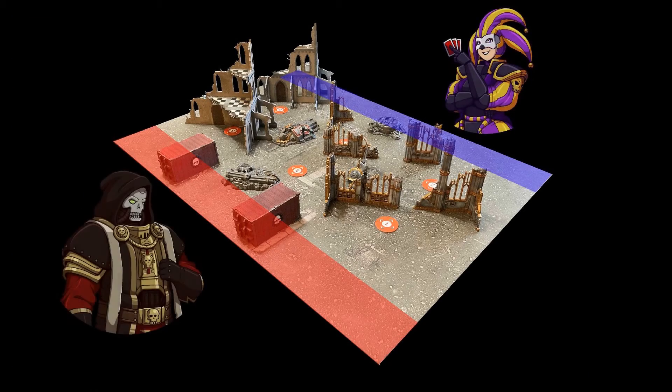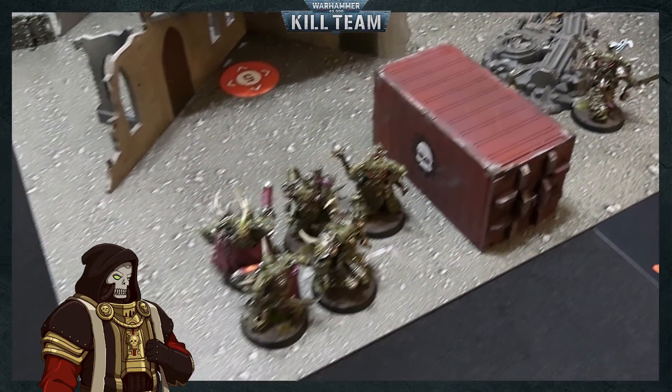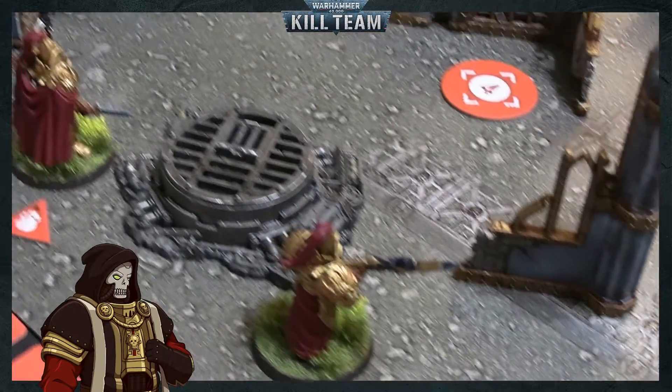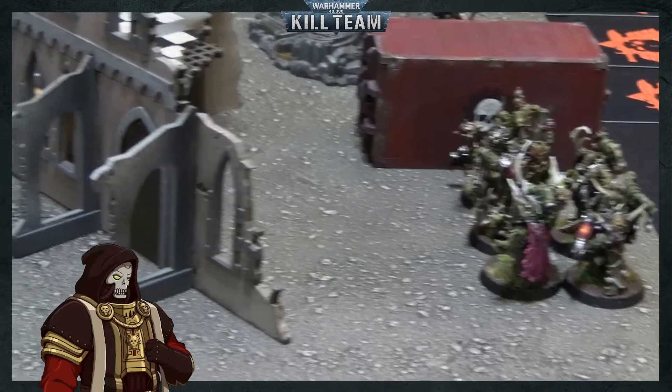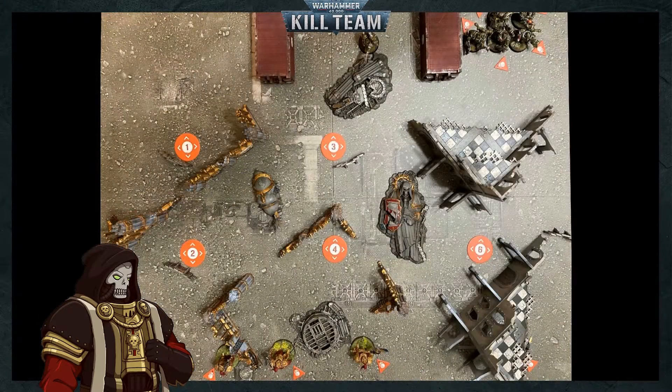After setting up the terrain, the board is ready. The Custodes deployed in the blue area and the Death Guard in the red. This is not an ideal mission for the Death Guard — even though they have more bodies, they don't have the speed to control the board, which would be the normal strategy to beat Custodes. The plan is to group up as many models as possible so they can be buffed by the Plague Bell, then move forwards capturing objectives whilst concentrating firepower on one enemy model at a time.